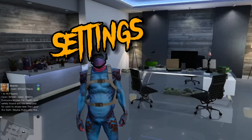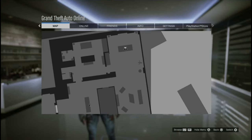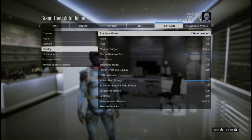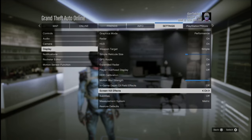The first thing we're going over is the settings. Go ahead and turn on your Xbox, PS4, PS5, whatever — follow along. Go to Settings, then Display. Go to Graphics Mode and switch that to Performance. If you've got it on Fidelity or Performance RT, put it on Performance. You get 4K 60 frames and it's not laggy at all.